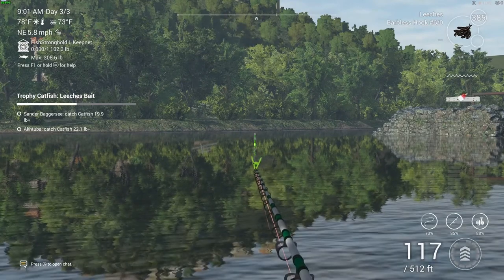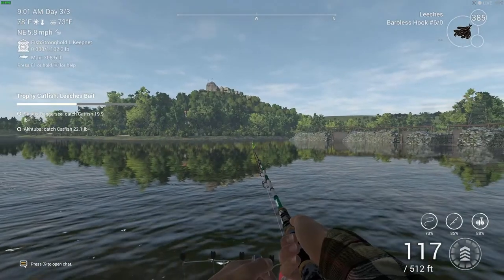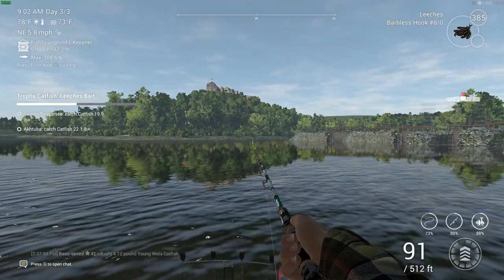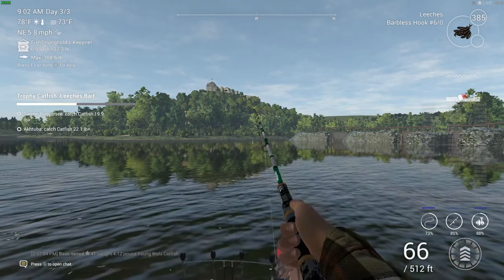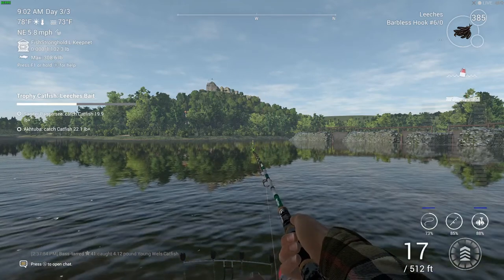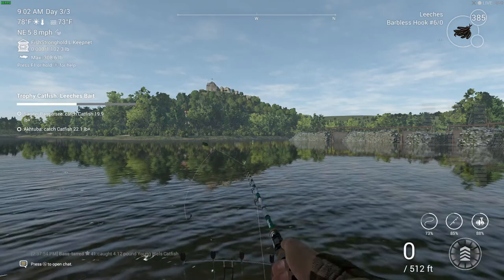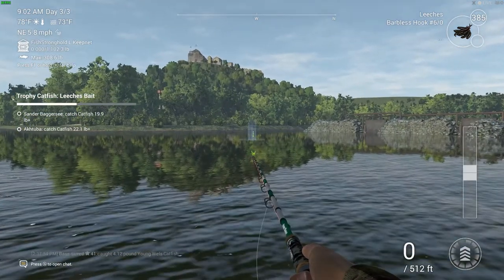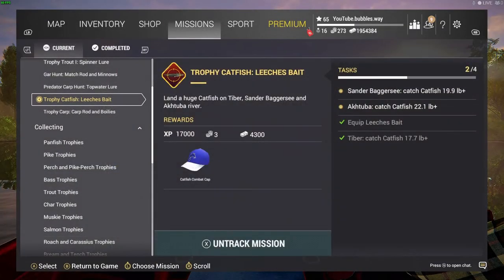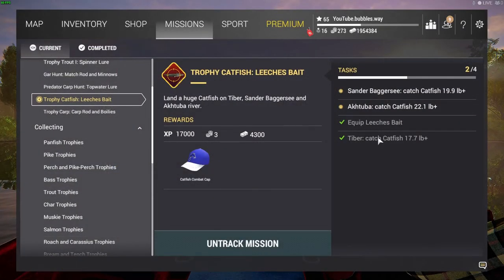You can see the tip of my rod — that's where I've cast. It was anything between 110 to 120 feet, most of the time around 115 to 117 feet. As long as you don't go less than 110 or more than 120, that's the sweet spot. There are always certain spots to find these fish. That's the first one done — next I'm going to Sander Bagassee.